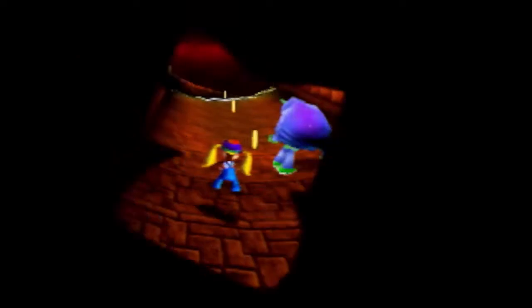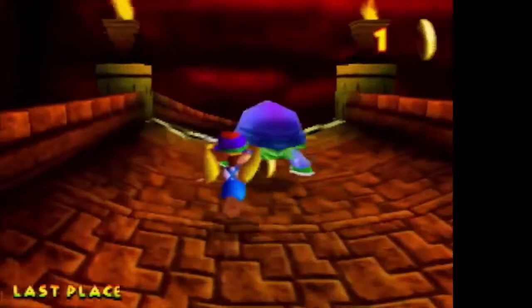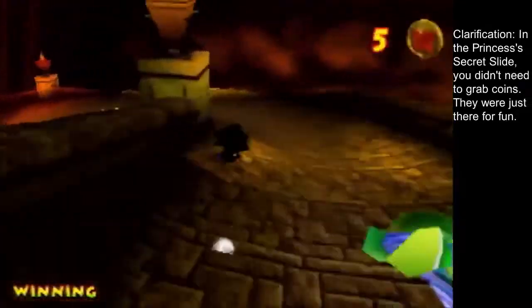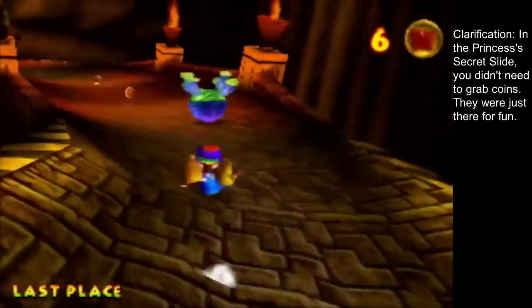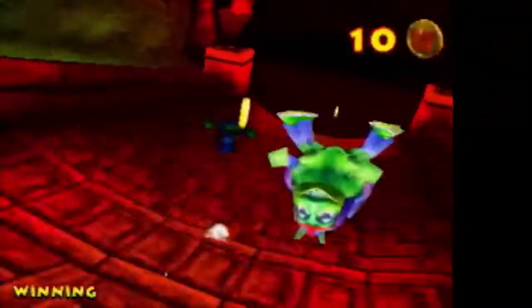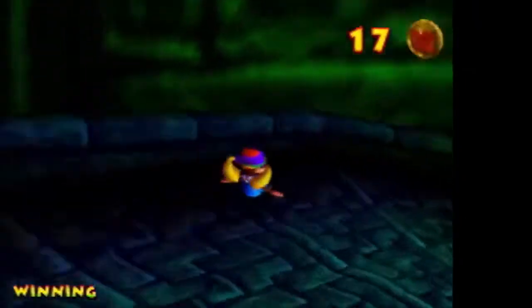When you lose he laughs an obnoxious shrinking laugh. So this is like the Princess's Secret Slide but worse — exactly like that but worse. It's like the Princess's Secret Slide if you could lose your coins. This took me a number of tries. It's a little like the Princess's Secret Slide if you were Sonic the Hedgehog. Also it's dark because Rare just loves darkness and light gimmicks — they love making things impossible to see.